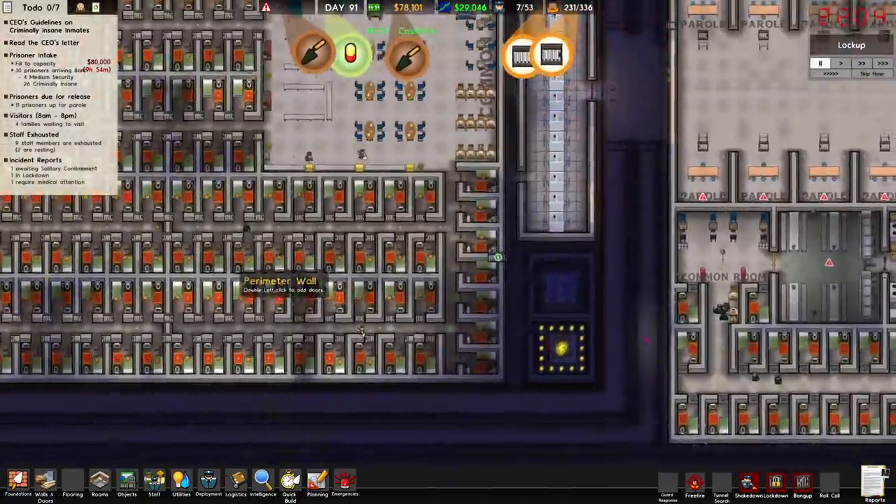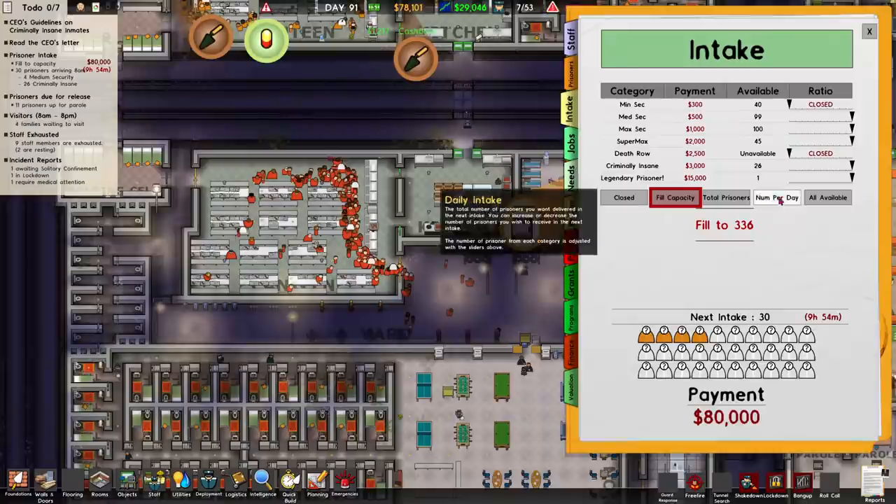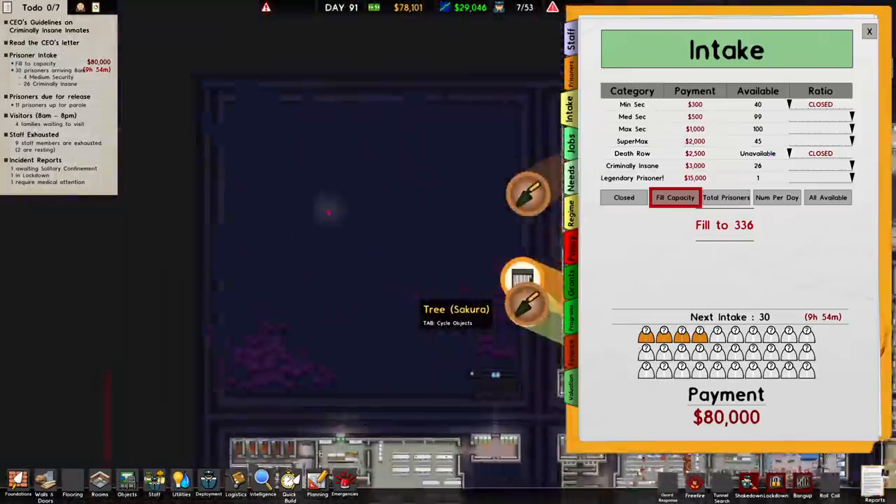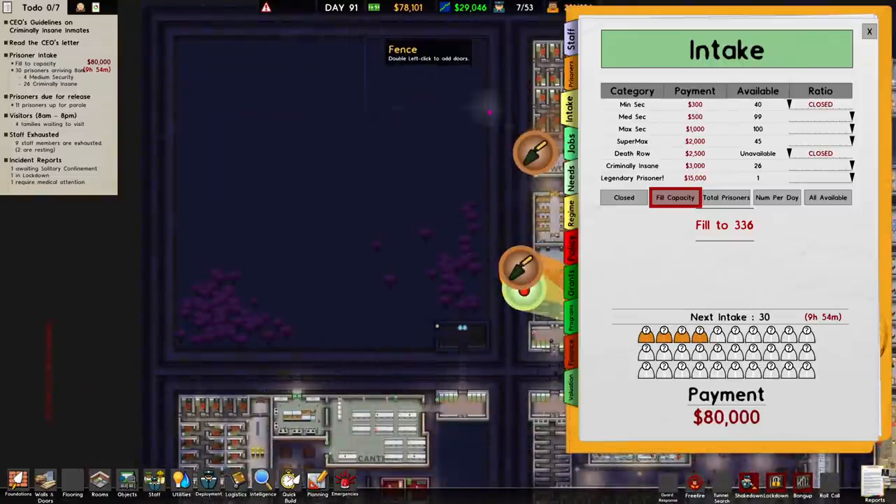Where are our supermax prisoners? We didn't get any supermax. Death row! I could build death row — 2,500 apiece and you go through them quicker. I might take up maybe an eighth of this and turn it to death row. I feel like having minimum security prisoners right next to it — we could put loads of windows looking in around the yard, surrounded by minimum security prisoners. So they can look in at people and think 'I need to reform my life, otherwise that'll be me.' That's brilliant.